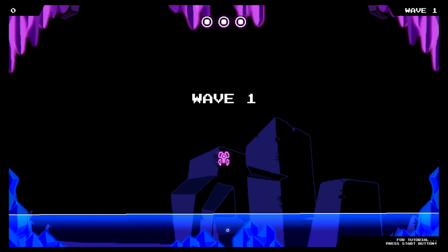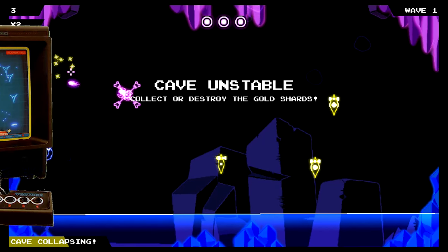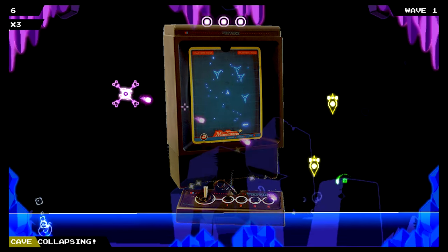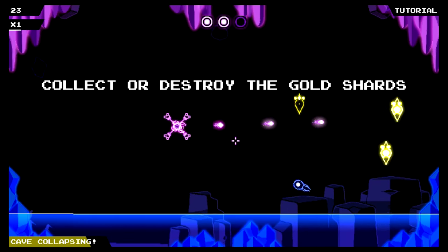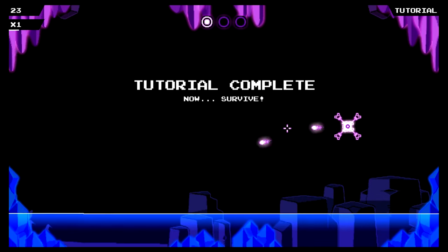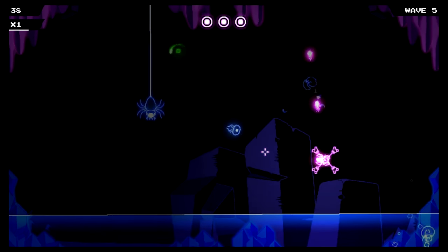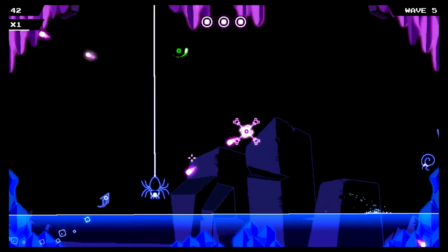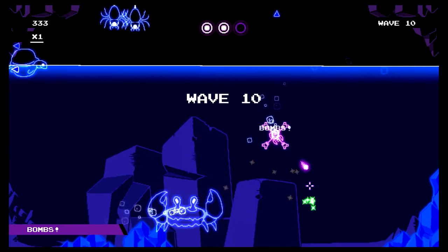Neon Caves is an endless arcade-style shoot-em-up with bright graphics reminiscent of the days of the Vectrex. The game starts with a short tutorial explaining the ship's movements, and these yellow crystals you'll have to shoot or capture at the end of each wave to keep the cave from collapsing. Every new wave sends more creatures and different new enemies your way, mostly based on animals with different design changes to make them unique.